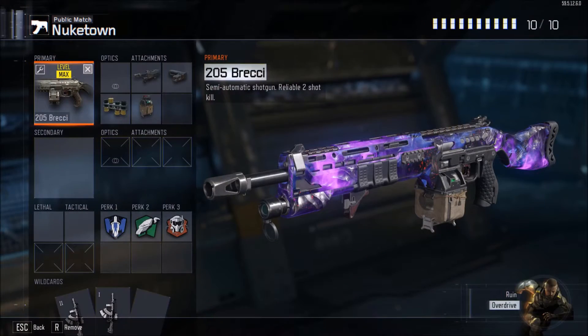What is up guys, it's Crocia, or Shadow Crocia, and today I'm bringing you another insane class setup video. This one is for the 205 Brekkie — my version, I call it the Badass Brekkie. You can win any gunfight even if you don't shoot first. Two-on-ones, three-on-ones — it's crazy. The only time you ever lose is if someone shoots you from behind, you're a terrible player, or someone else has another Brekkie.